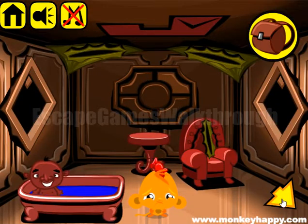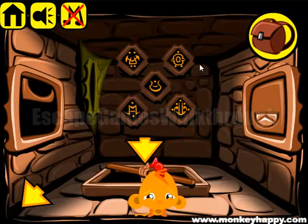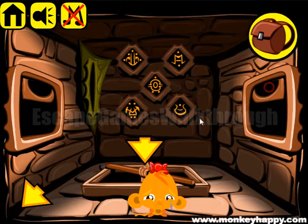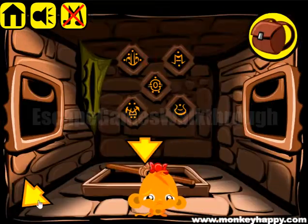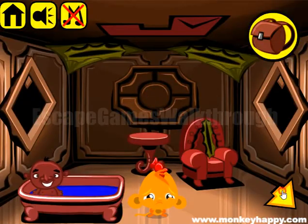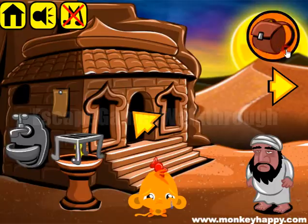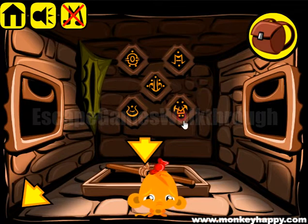Now let's insert the orb to the top right, switch here, and look at the hint: five, two, three, four, one - five, two, three, four, one. Next, going down there, switch to the bottom left, and the hint is three, two, five, one, four - three, two, five, one, four.